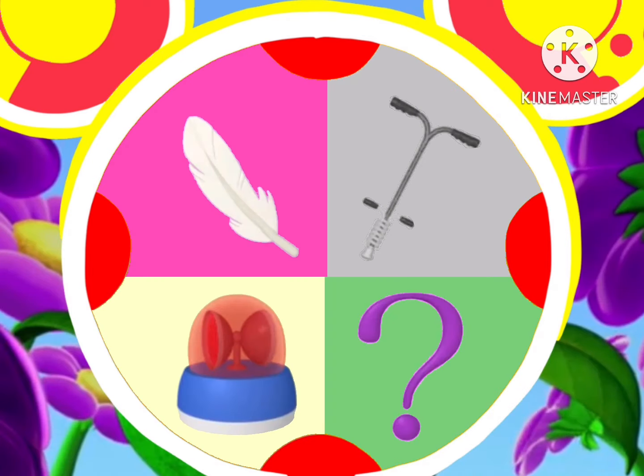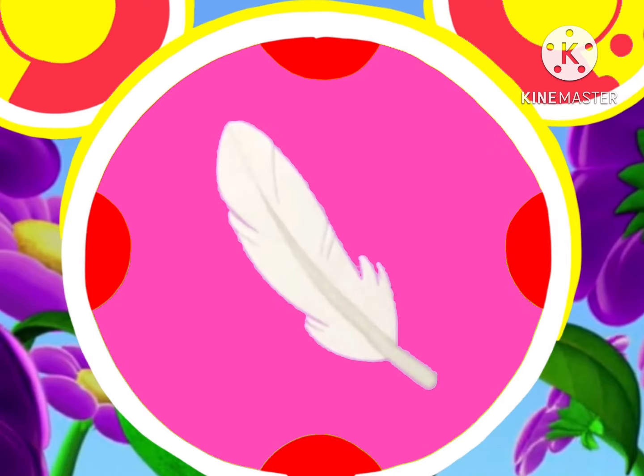Hmm, we have a feather, a siren, and the mystery mouseket tool. Could we use a siren to tickle the flowers? Nah, that's silly. You think we can use the feather to help us tickle the flower? Yup, I think so too. We got ears, say cheers!